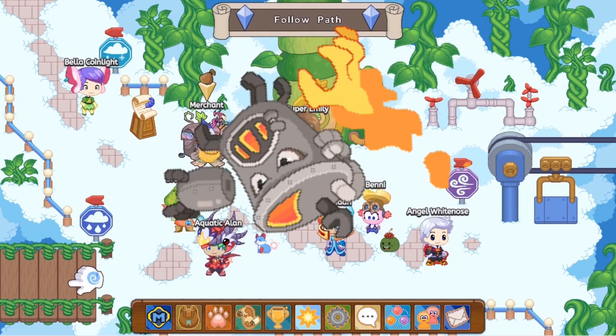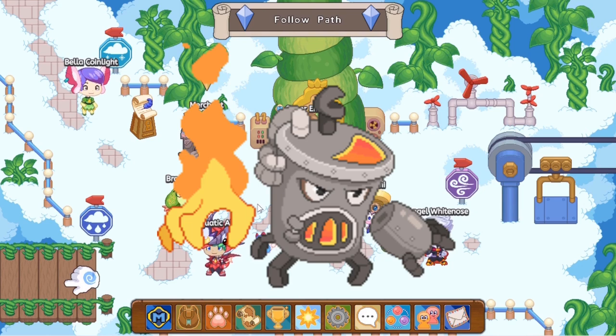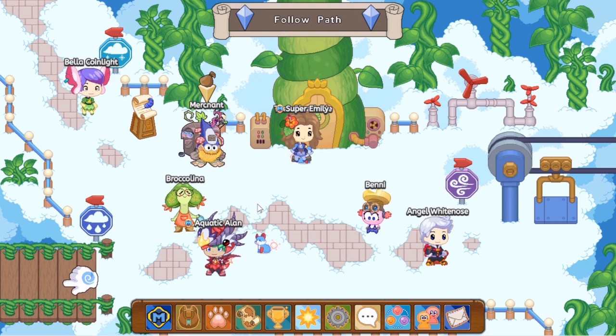Now you may be wondering, what is a Hotspot? A Hotspot is a fire type pet and basically it's only found in one location in all of Prodigy. You cannot buy it from anyone. It's only found in the Bonfire Spire in one location.